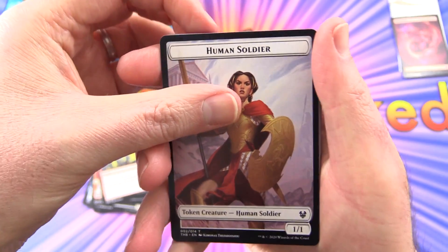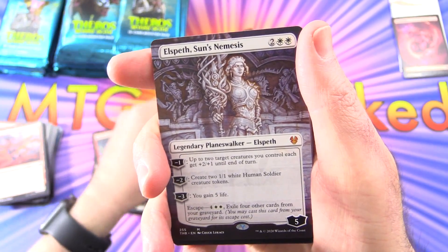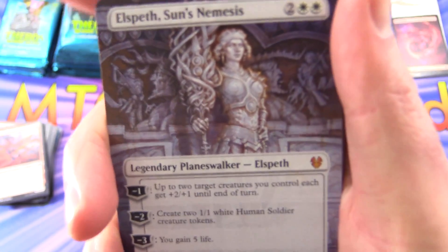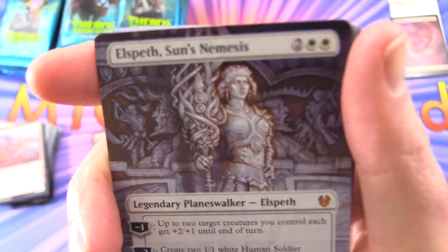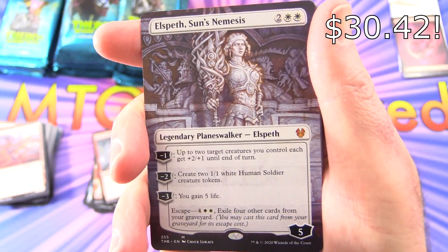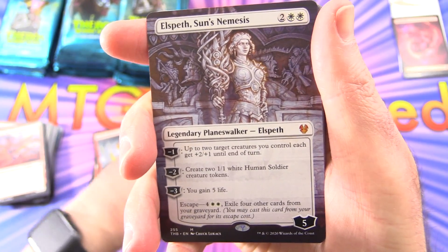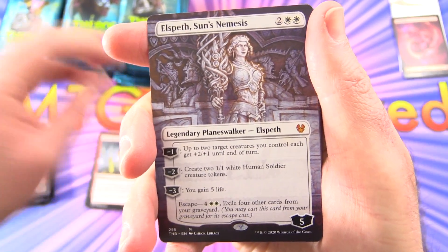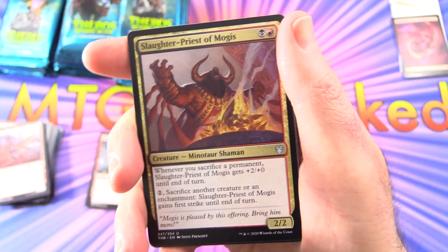Let's get some focus here. Human Soldier, a Mountain. Extended Art, Mythic — Elspeth's Sun's Nemesis. Very tasty pull indeed. So you can actually get these outside the collector packs — that's good to know. We'll start a separate Mythic pile over there.